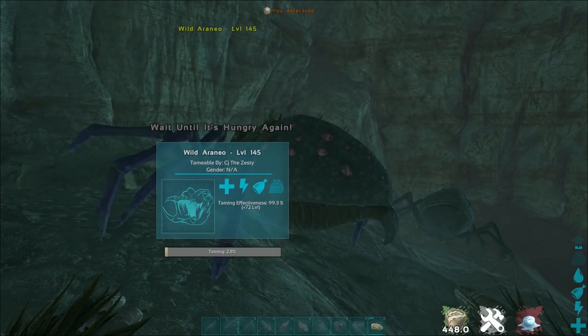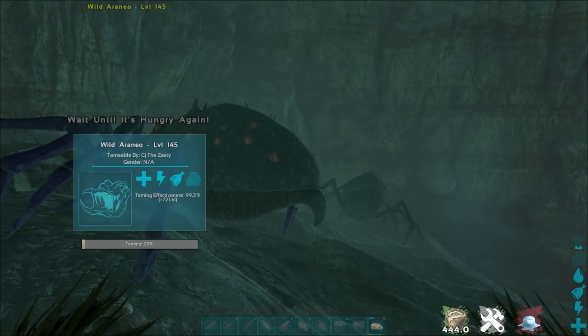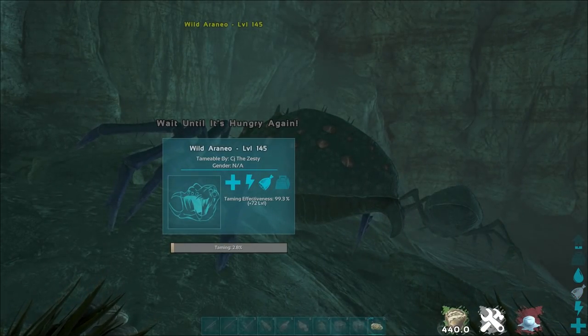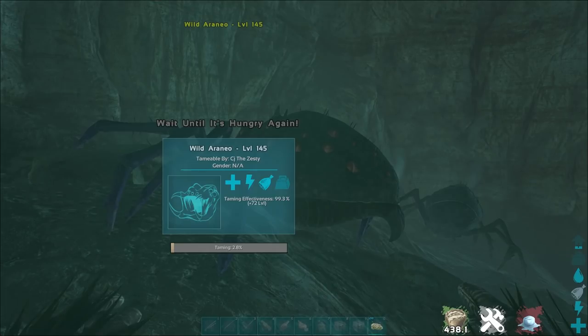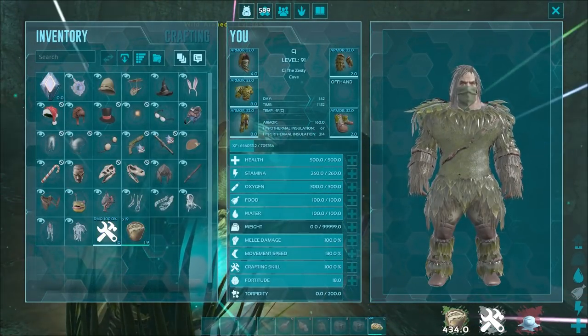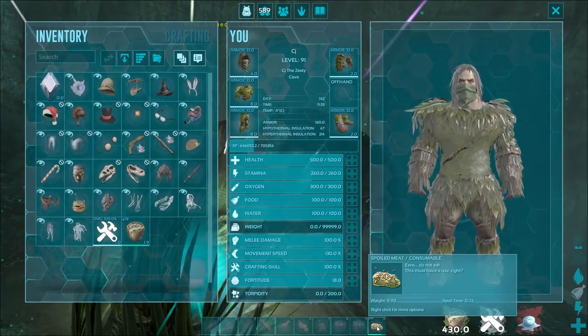Our taming rates are set to times three, so this obviously isn't the best taming effectiveness. We should just pump the taming rate to like 100, but it is what it is. All you need to do: bug repellent, full set of ghillie. Make sure you bring more than one bug repellent because it will take more than the 500 seconds, depending on what your rates are, and spoiled meat.